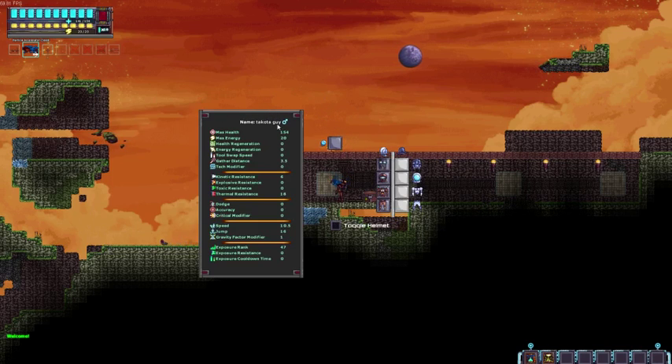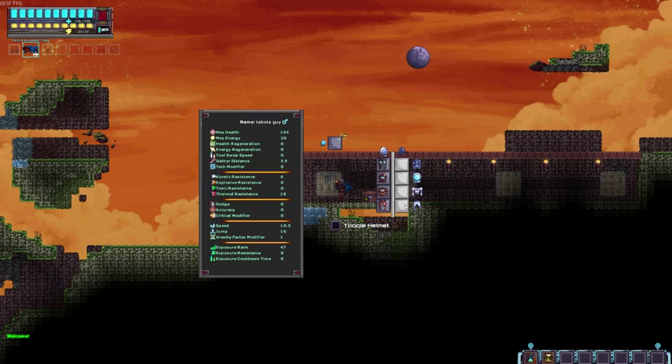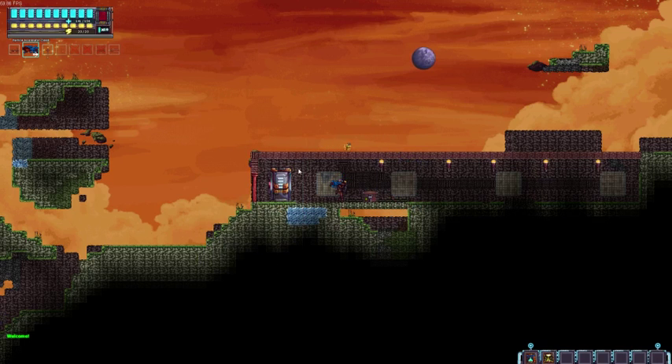When you press C it brings up your character sheet, so you have your stats. Remember I've got some armor in here — you have cosmetic items and armor items on this side. Press C again to make it go away.